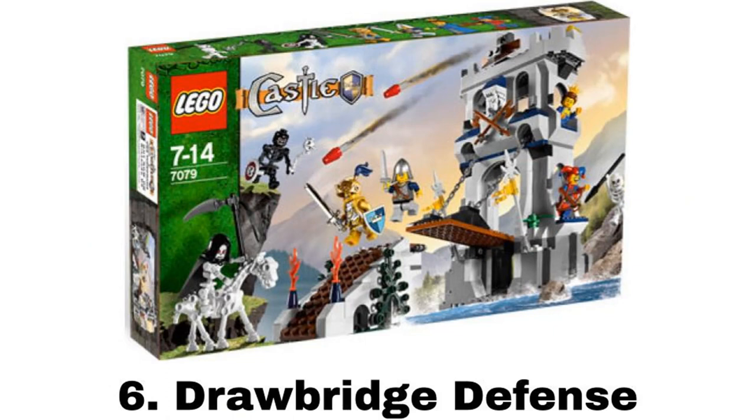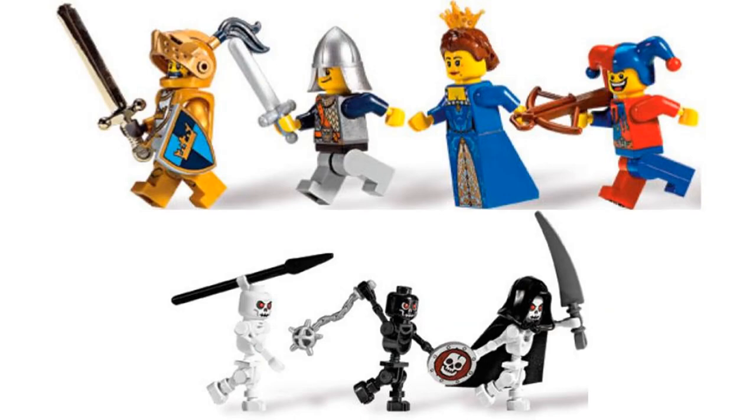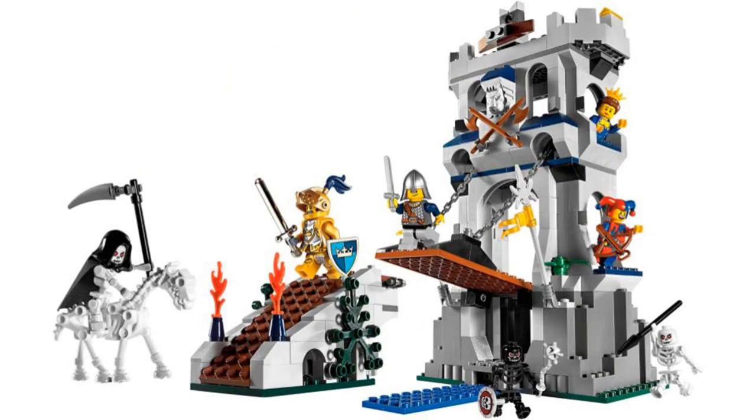Number 6 is Drawbridge Defense. It comes with seven minifigures — the queen, a jester, a very nice gold knight, a regular knight, and three skeletons — and there's also another skeleton horse. The build looks like a fun playset, and this tower is just a really good-looking build. The main feature is of course the drawbridge mechanism to lift the bridge, which is very cool. The interior is really empty though — there is nothing inside besides the actual mechanism on the second floor, and on top there's just a flick fire missile.